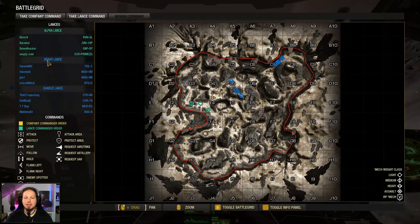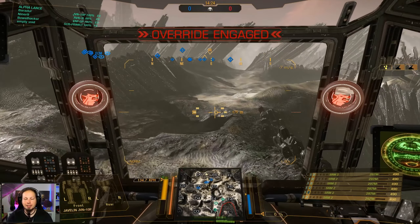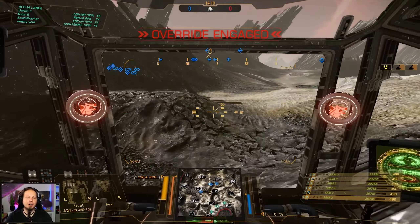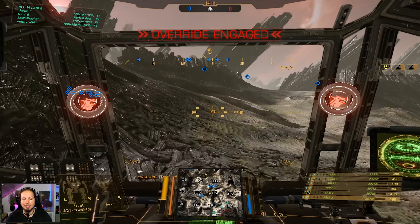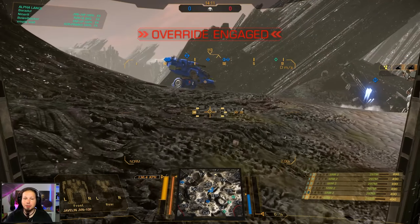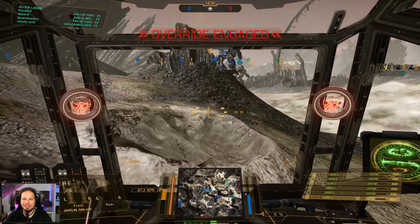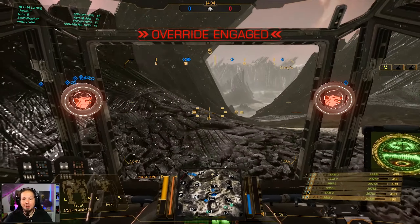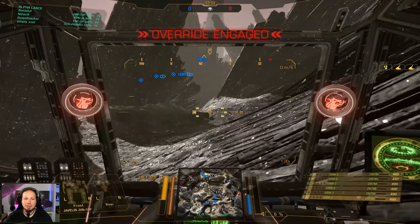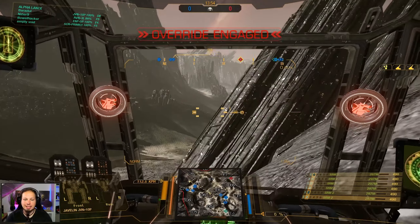Our assault mechs are starting here on the Charlie 7 area, and I think meeting up here in the center would be a good idea. The enemy light mechs won't be able to backstab them early on, but just to make sure, I'm gonna go over there and help them out by sticking around. If there is a nasty backstabber - which I doubt - I'm gonna be there. Double Marauder here, that is really good - a great mech for our heavy mech bracket. Let's go ahead and help them out just by being there. If the light mechs are coming, I can handle it properly, drive them off, and then my teammates can get into position yet again.